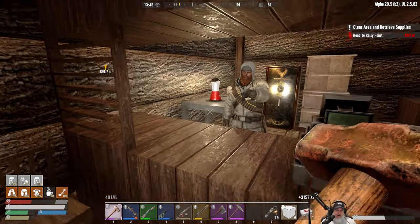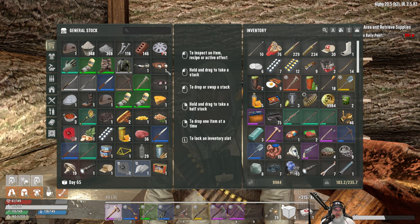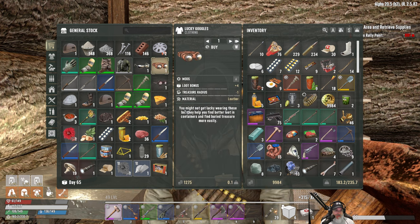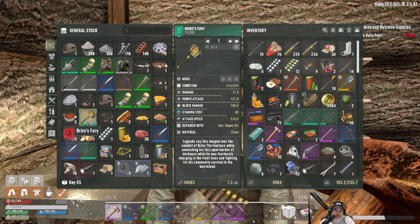Let's check Hugh's inventory. Those are plus four so they aren't any better than the ones we currently have. Brink's Fury - no, that ain't happening not for that price, goodness gracious.